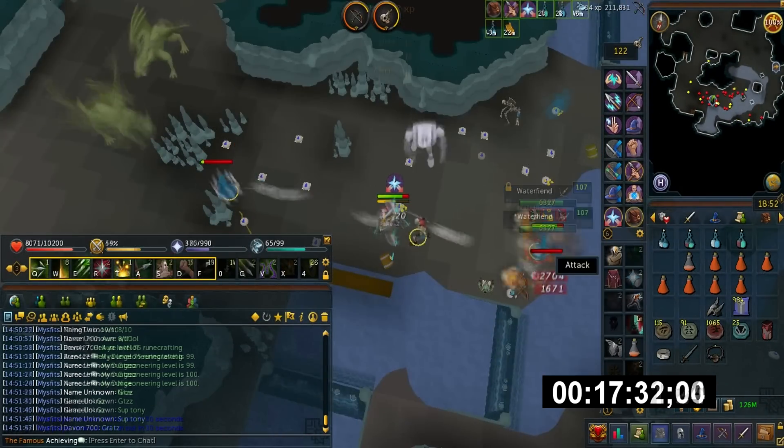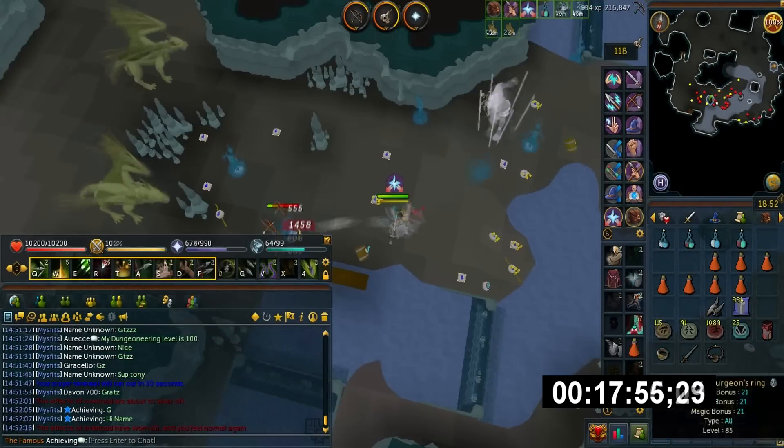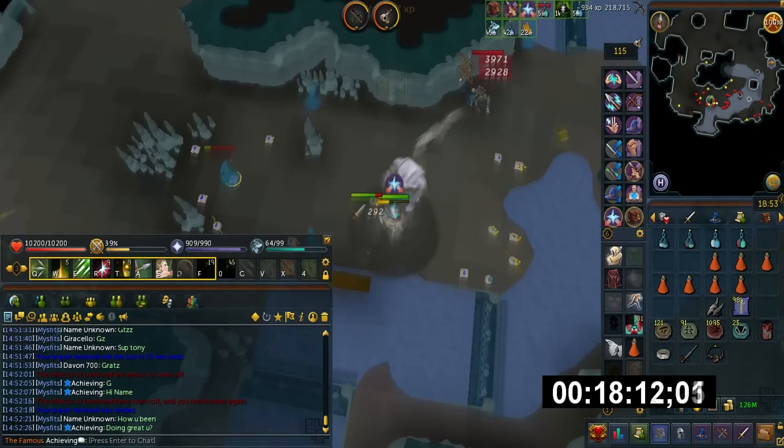Spirit Cape also helps here, and Completionist Cape retains the effects of it. The Prayer I'm using is Leech Range Strength and Soul Split.